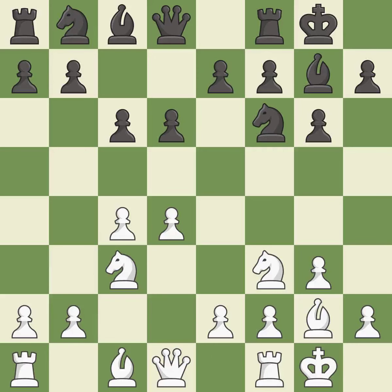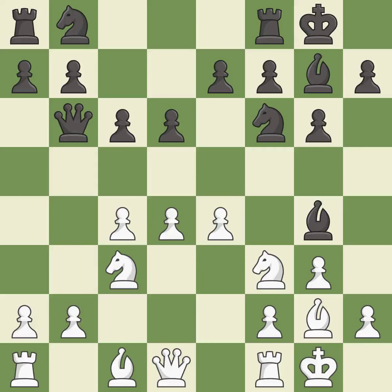Castling gets the king to a safer square, out of the center of the board, while also developing a rook. Castling to the same side of the board as the opponent avoids some of the attacking associated with opposite-side castling. This activates the queen by developing it off its starting square — it is the last book move. This is a fair move; it is good. This activates a bishop by developing it off its starting square — it is best.